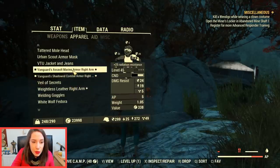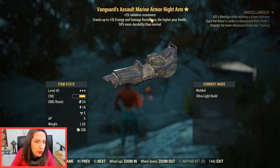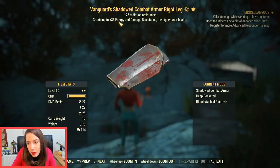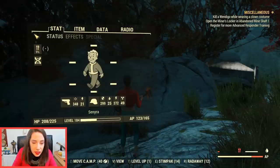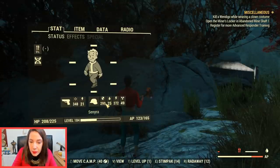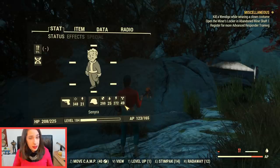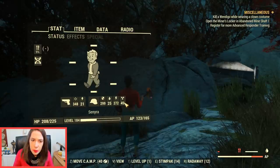The last armor pieces focus on defense and durability. One leg piece is a three-star focused on defense and durability, and the other also adds to defense. My physical defense is almost 300 — nothing too impressive, it could be better, but it's solid enough to keep me going without Power Armor.